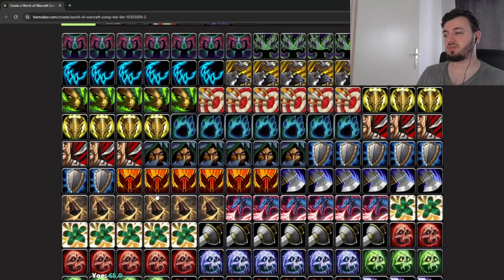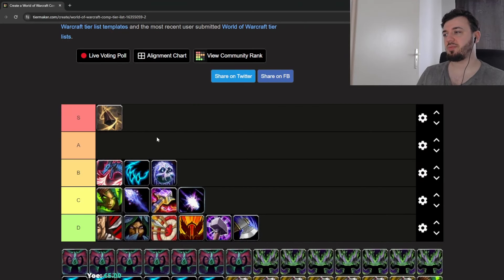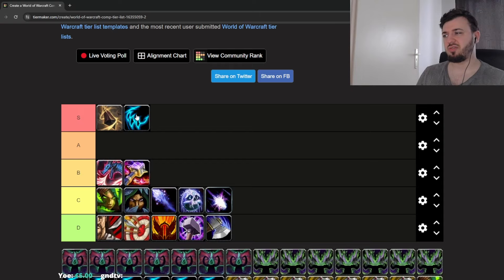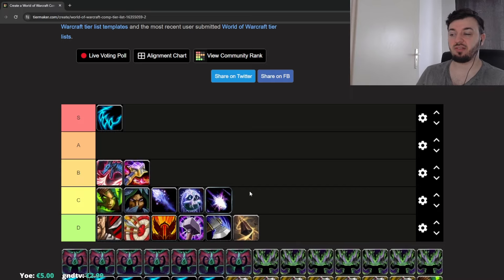Augmentation Evoker can play with any DPS really — Sub Rogue, Enhancement Shaman, Frost DK, or even Feral Druid, though your damage is low and you're a subpar healer at that point. Preservation Evoker could do even better since they have damage too. Overall, Augmentation is a support spec and you can play with anyone. There's not a lot to say — it works as a pseudo-healer DPS hybrid.